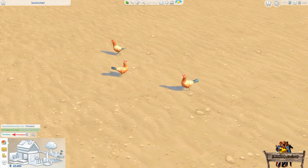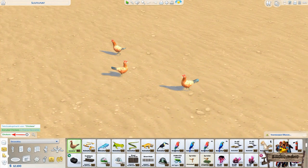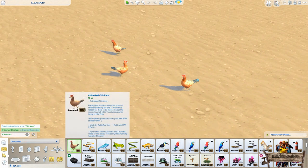Typing 'chickens' into the search bar is the easiest way to find them. They can also be found by going to the decorations misc section. The thumbnail will show a chicken with my Baggy icon in the lower right corner.